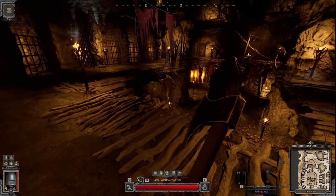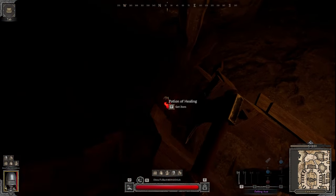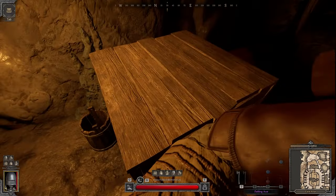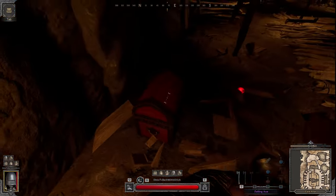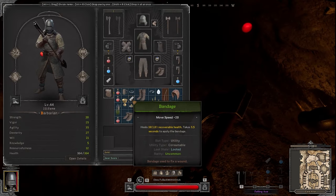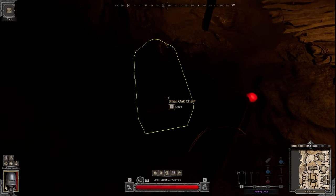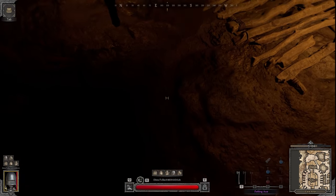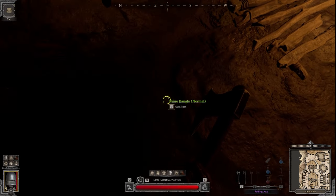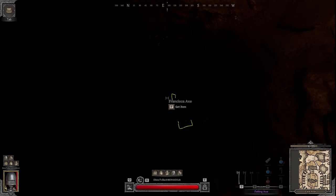If you come across the ceremonial dagger, pick it up because you will need it for a task - it's a treasure task. Pick up found parts for the alchemist task. The little green sellables are what you're gonna aim for - they sell the most. The more boxes you break, the higher the chance of finding more sellables.